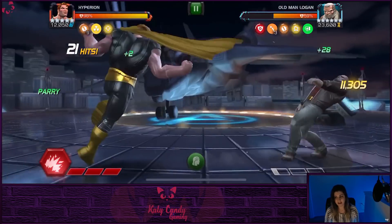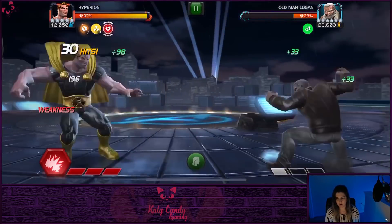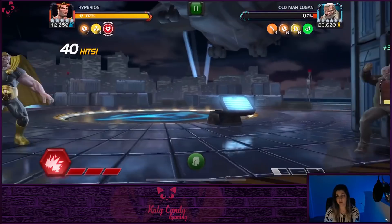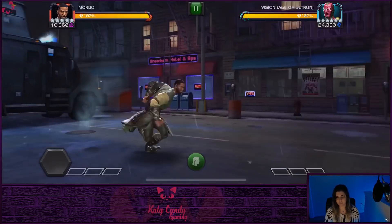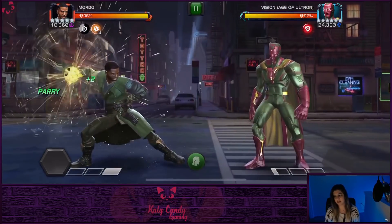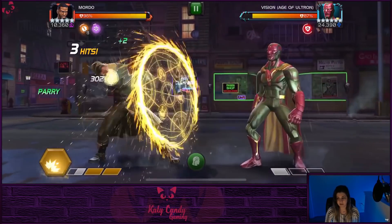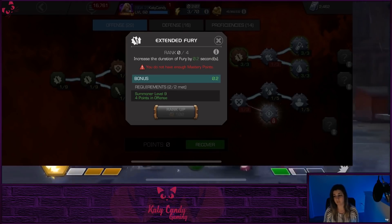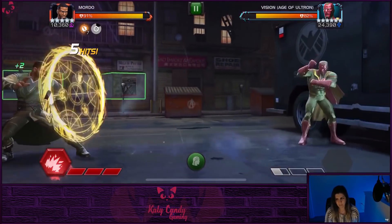Right here we're going up against Old Man Logan, and Hyperion gets those furies when he throws his heavies. Right now we're up to eight — at one point I was able to stack up 12. This synergy works very well with any champ that can build fury. Even the Captain Marvels' furies last 20% longer. Also Mordo — if you hold the heavy and throw it, that really helps too. And if you combine the Enhanced Fury mastery with this Captain Marvel/Nick Fury synergy, you could definitely do some damage.